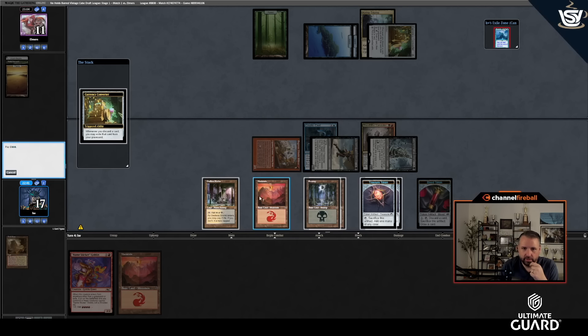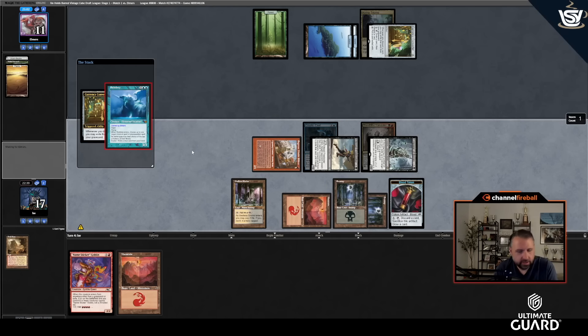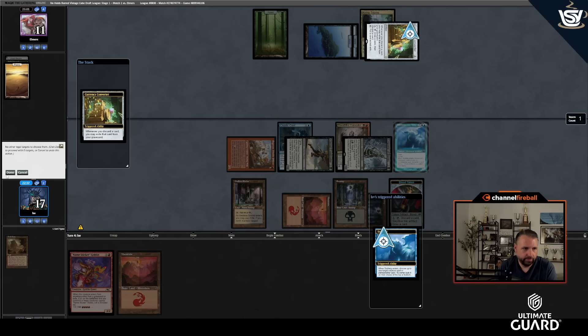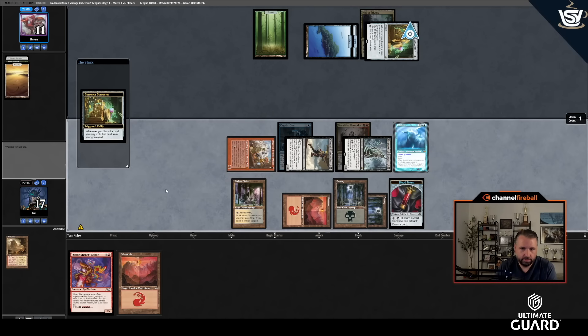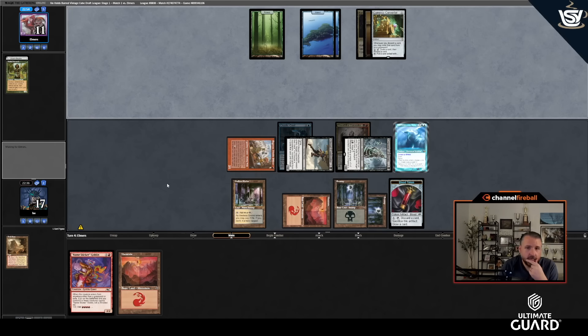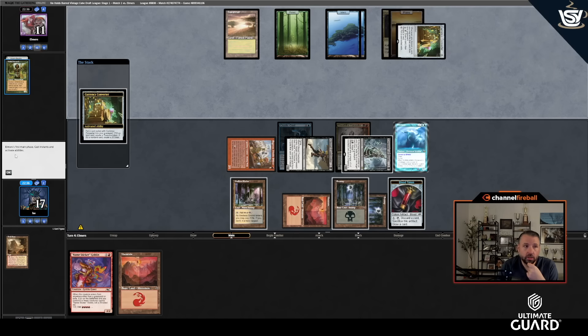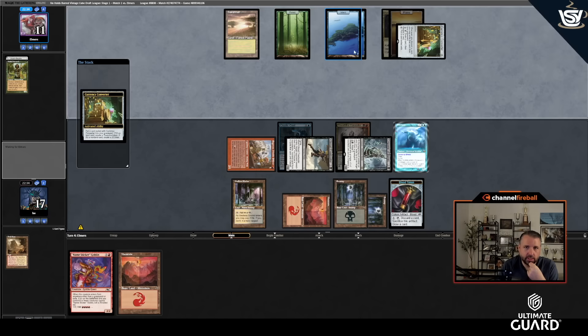I'll pass the turn and use Blood Tithe to discard this Mountain — I shouldn't have sat Godless Shrine untapped. I could put Bloodtithe Harvester into play end of turn. Their hand is Brazen Borrower, Remand, and lands. Actually we don't know all the cards — they discarded the Planeswalker and played the island. They're making a Treasure.